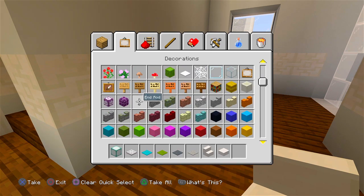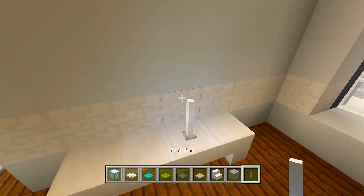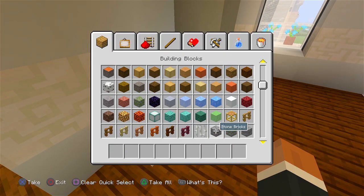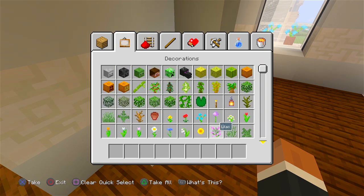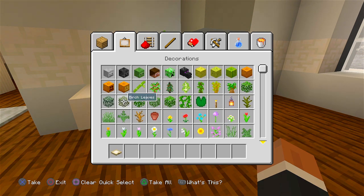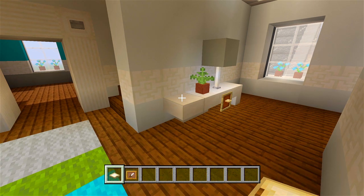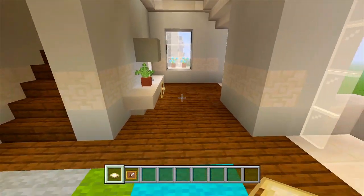On top of that we'll put a lamp to give off light, so we'll grab an end rod and a light gray concrete block. I'll just have a flower pot with a fern on top. To add a bit of extra detail, we'll grab a birch trap door and an item frame, and we'll have just like a little drawer where the slab part is. You could add a skeleton skull or another flower pot — it's up to you, but I'll leave it nice and simple.